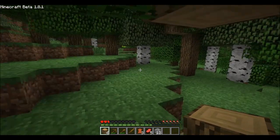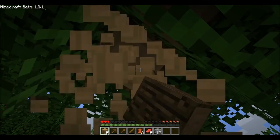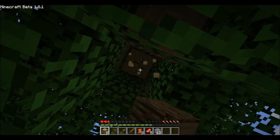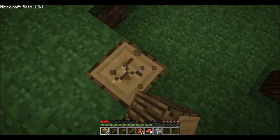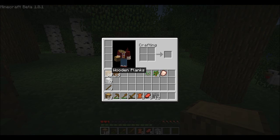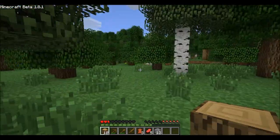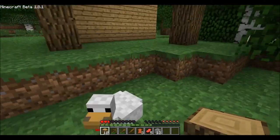Coal — that's also one thing you want to look for on your first day, or after, if you aren't able to make a bed like I did. As far as I know, there are only three forms of fuel for the furnace: coal, wood, and lava. You can't use the planks — you have to use the wood log, the stump thing. Actually, correction: sticks do work in the furnace as well.